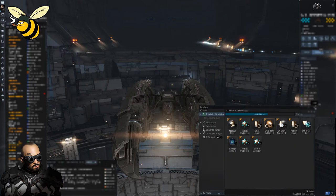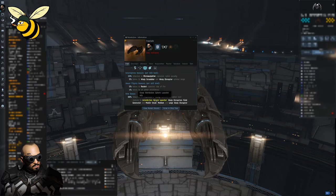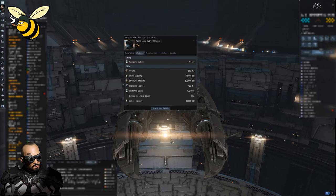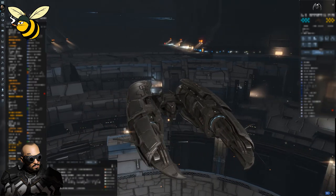There are some things, but the most important in my opinion is that there can be bubbles. Bubbles come in three different types: interdiction spheres launched by interdictors, warp disruption fields projected by heavy interdiction cruisers, and mobile small, medium, and large warp disruptors — deployable structures that project a sphere around them in which you cannot warp.